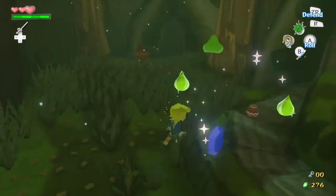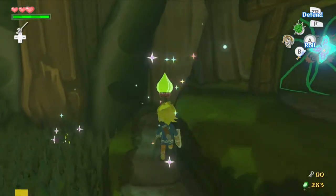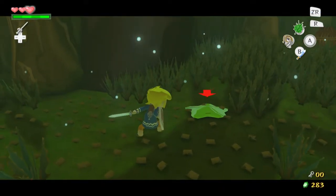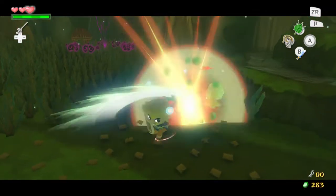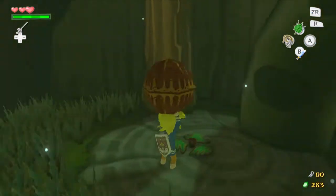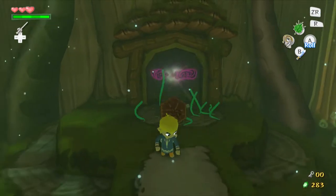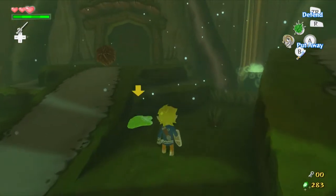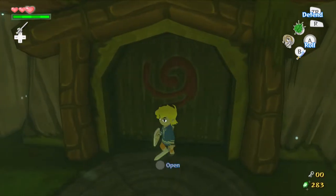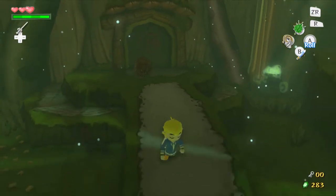Start by coming over here to hit this ball. Now, this is a Deku Nut. You need to throw it at that eye on the door to be able to progress. If you approach those eyes on the doors they'll close up, so you can't destroy them with your sword. You have to use the Deku Nut to be able to hit them at a distance so they don't close off on you.